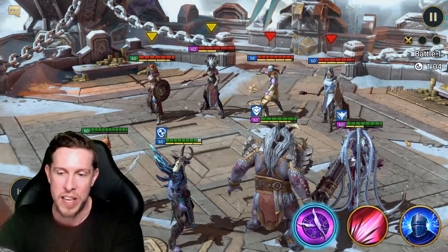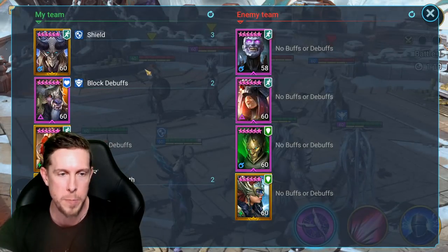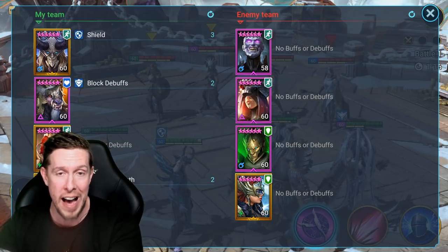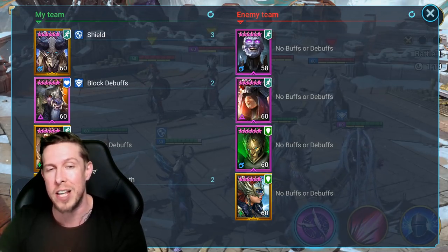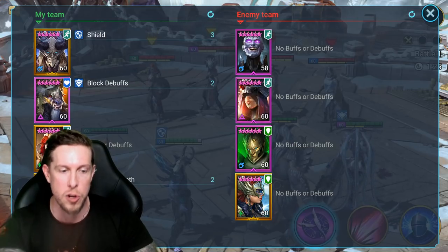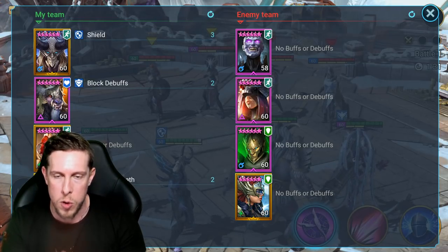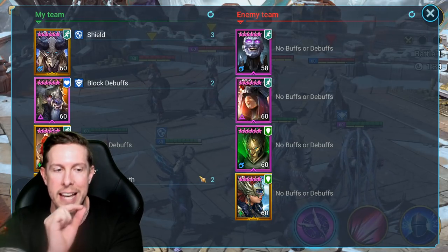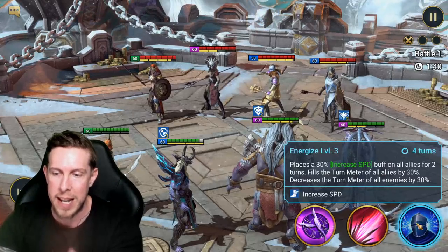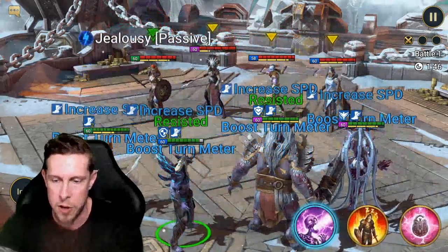On this control team, Basher is my main champion. I have Kymar as a speed lead and Lysandra for control via her turn meter manipulation — she reduces the opponents' turn meter, helping Basher go first. Once Basher goes, Cratraxa can kill the enemies. Lysandra's Energize places a 30% increased speed on allies, fills their turn meter by 30%, while decreasing the opponent's turn meter.